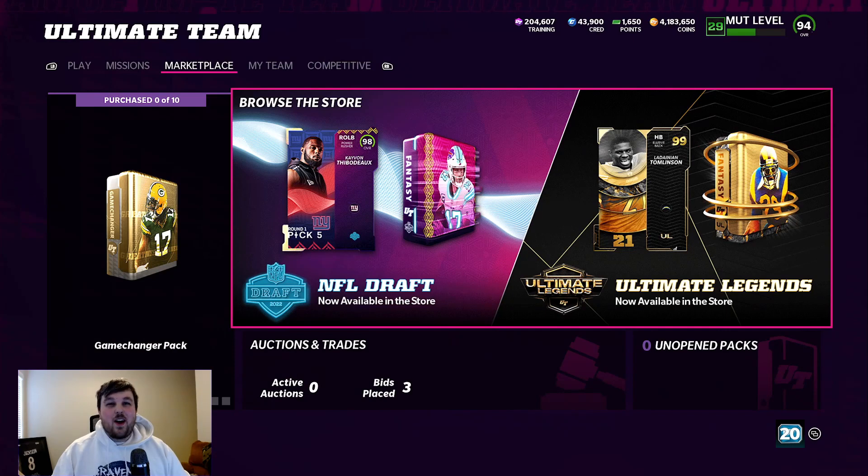Hey guys, what's going on? This is Hooker back at you with another Madden 22 Ultimate Team video. We got the second round draft picks in the game, so we're going to be rolling some training and see if we can get some of these new players, maybe get a 98 or 99 overall pull. Also, we got our mock draft rewards in, so we're going to go ahead and see how many right picks I got. I believe it's 11, but we'll see, and then we'll get our rewards there.